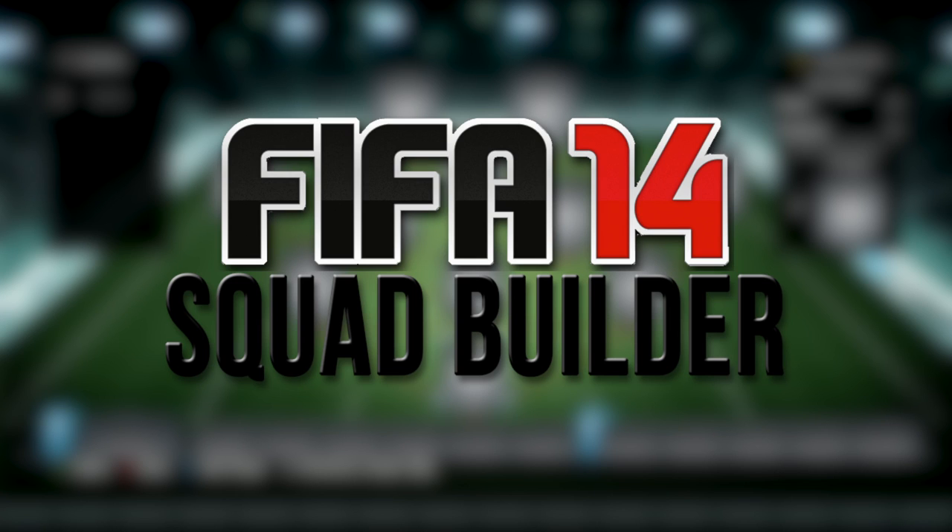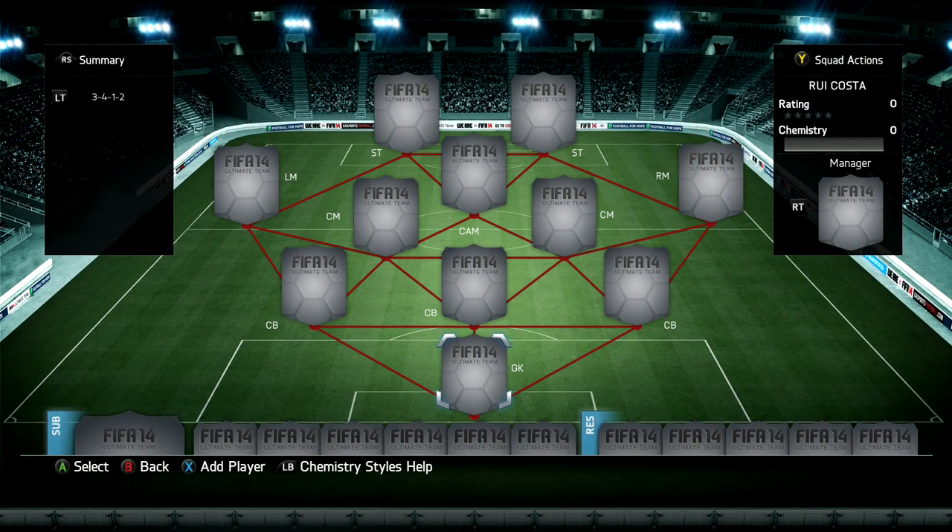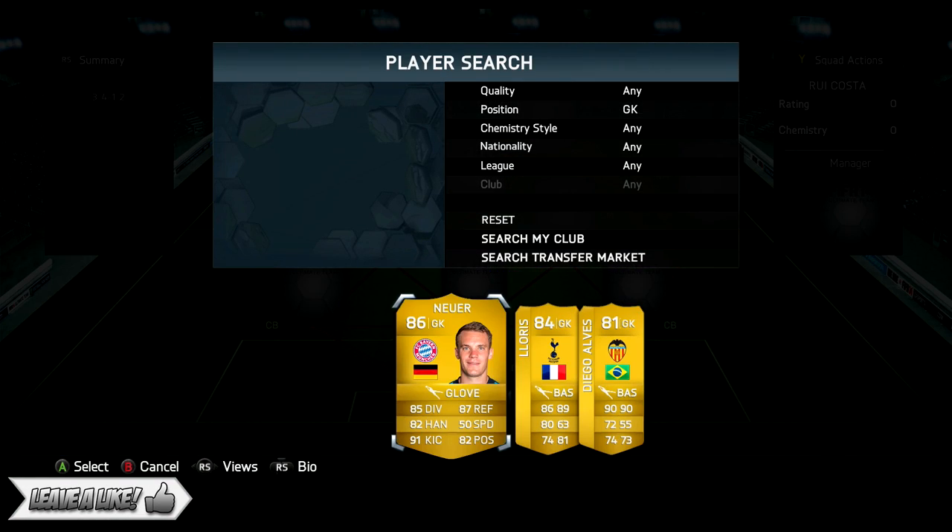Hey, what's going on guys, it's Lasty and welcome to another Legend Squad Builder. I've been loving doing these lately, so I'm going to bring you two more legends today. First off, if you're looking to buy any coins check out fifashop.co.uk and use the code LA5TY for a great discount — links are down below. If this video can hit 2,000 likes that would be epic.